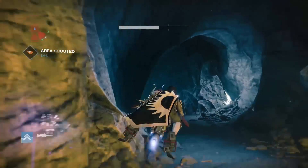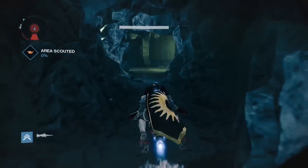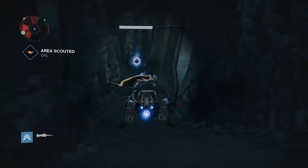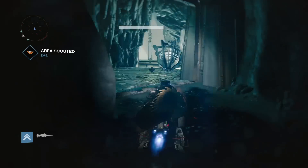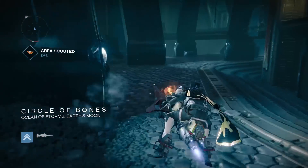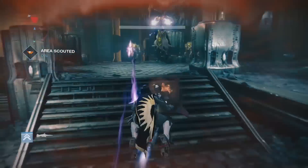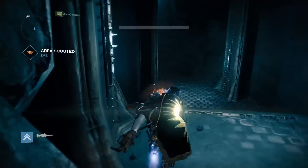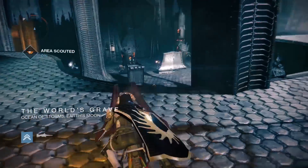For the next target you will have to go to the Hellmouth. It is possible to get to the next target from the Temple of Crota, but I just spawned ahead at the Hellmouth. Make your way through the Hellmouth the same way as you would go through the Summoning Pits strike, until you reach this area. From here go right and work your way through the twists and turns of the tunnel, where it will come to the World's Grave. And this is where the Twisted Fang is located.